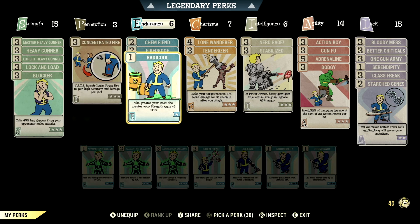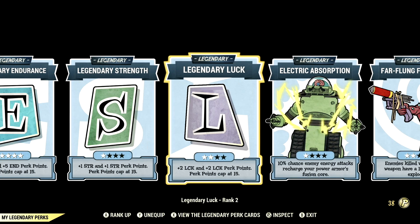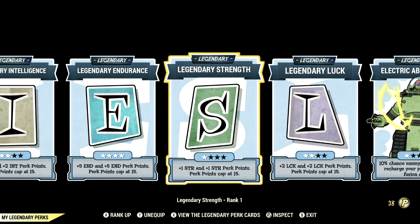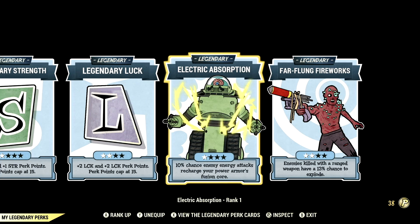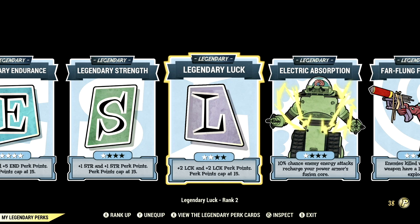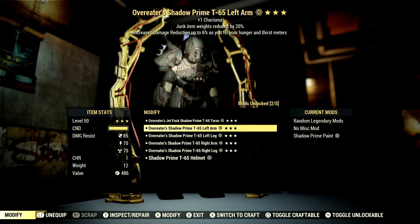Now let's get into my legendary perk cards. These are all the legendary perk cards that help make up my in-game heavy gunner build. Starting off in Intelligence, we have that at 2 stars. We have Endurance maxed out, Strength at 1 star, Luck at 2 stars, Electric Absorption at 1 star, and Far-Flung Fireworks at 2 stars. These are all the legendary perk cards — now let's get into my armor and mutations.